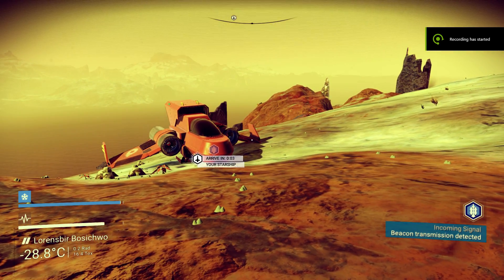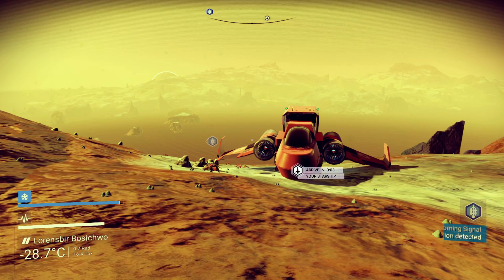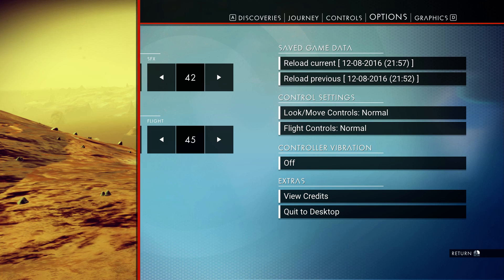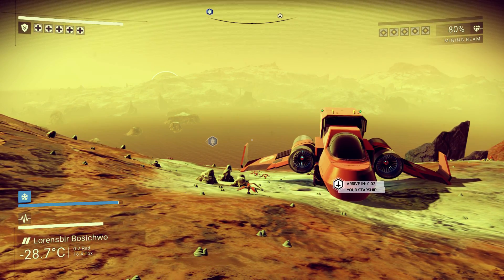I want to make this very quick video on showing FPS in No Man's Sky, because it's a bit weird. They do not have an option for it right now. The game just came out, so just remember that. And for some reason, NVIDIA Shadow Play cannot show the FPS.